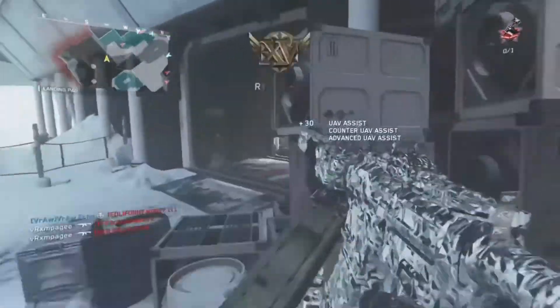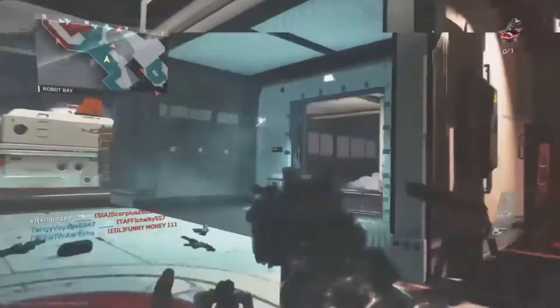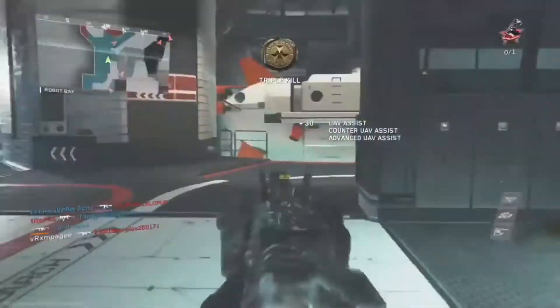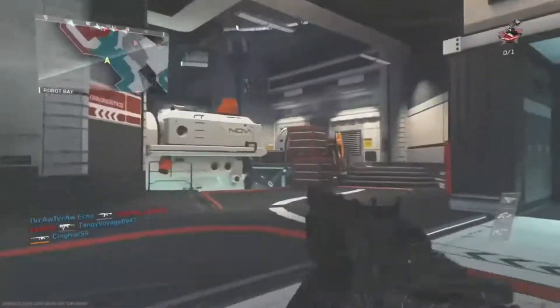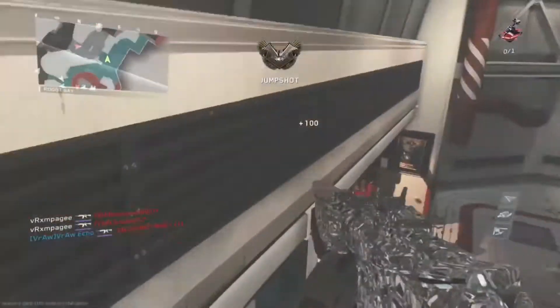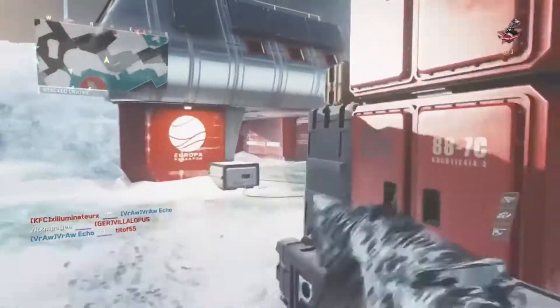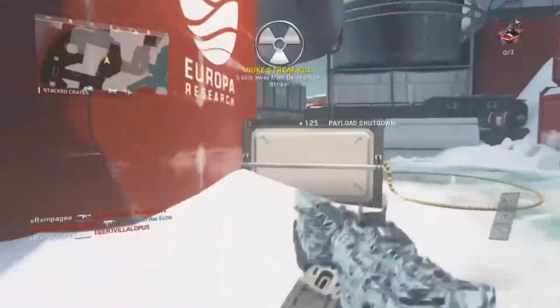In Infinite Warfare you also have to get every assault rifle gold, which is a pain because some of the assault rifles are just crap — like the Volk and the R3K. You just don't want to use those guns. You can't get nukes with them. That's why you're watching Rampage's gameplay — he's an absolute legend for letting me use it. It's like a 78-second Atomizer strike, which is absolutely insane.